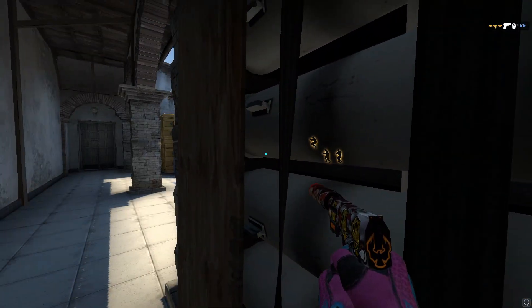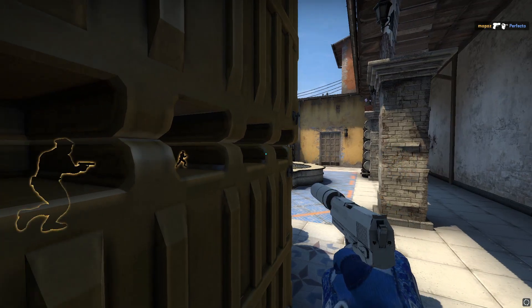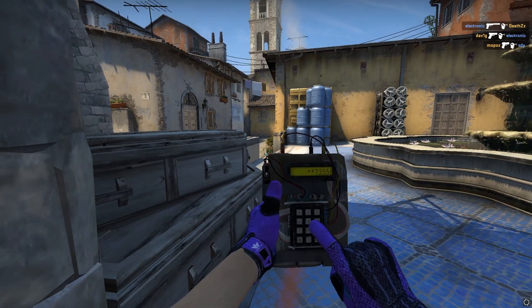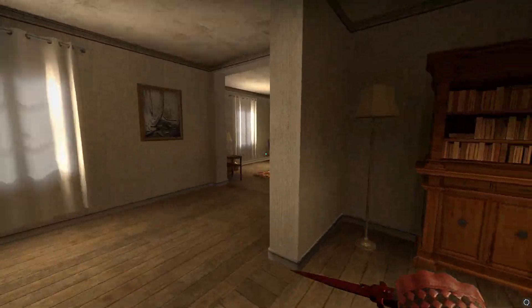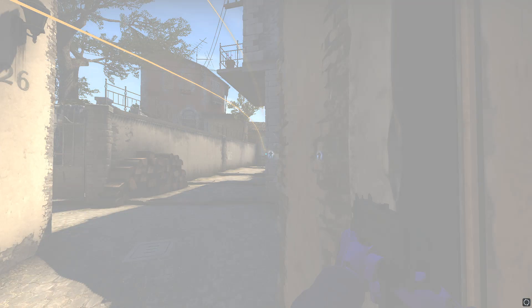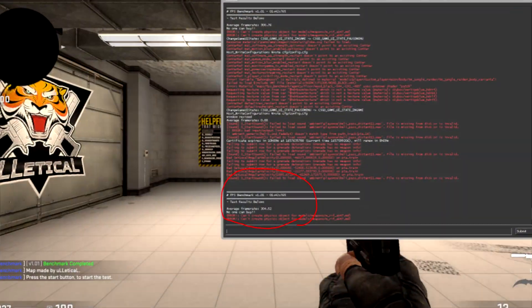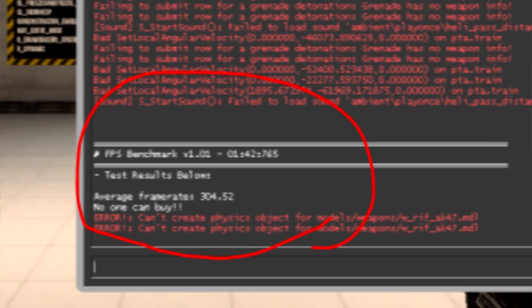As someone with an i9-9900K, a GTX 1060 3GB, and 16GB RAM — so not really a bad PC — I still play on all low because turning these settings up makes my game feel choppy. When it comes to how it actually affects your frame rate: on high effect and very high shader detail, using the FPS benchmark map, I average 300 FPS on native res 1920x1080, but when I switch these settings to low, I average 304 FPS. There's really not much difference FPS-wise for me.